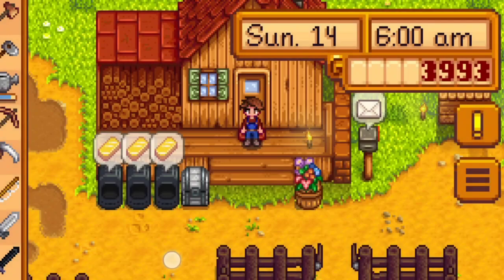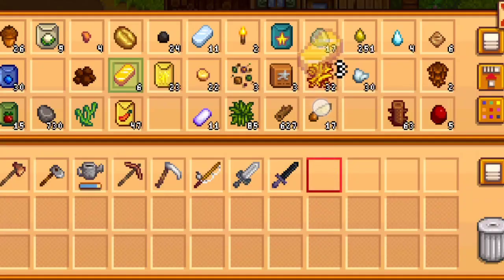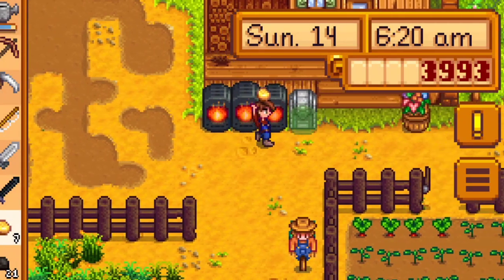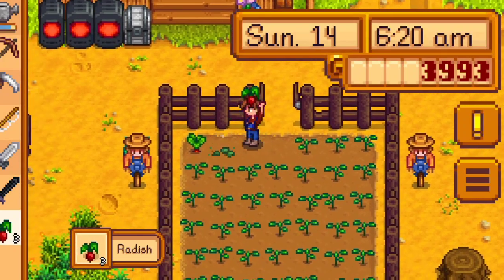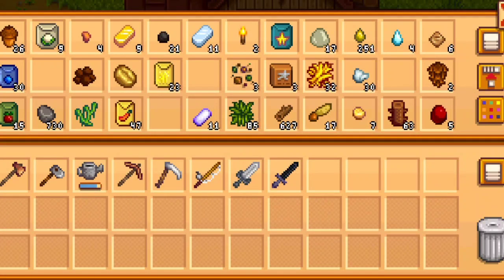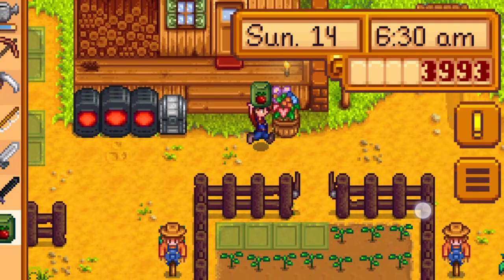Spirits feel neutral, that's nice. Oh, gold bar — lovely. We're trying to get to the point now where we can get the sprinklers. We need to get to farming level seven, I think, for that. There's the radishes, nice. Do we have any more seeds we could put down? It is summer, so yeah, we'll put down some more radishes.